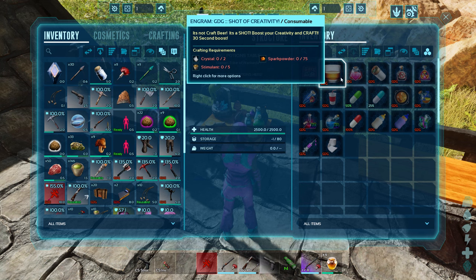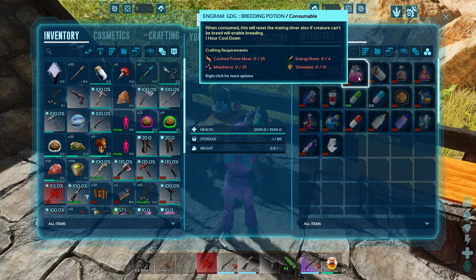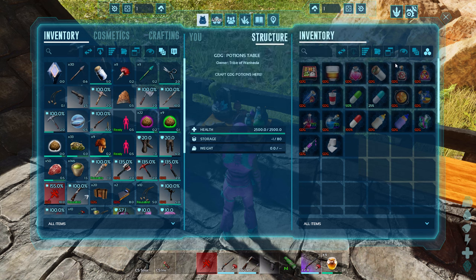Breeding potions: when consumed, it resets the mating timer — handy come breed time for bosses or on dino overhauls when you want a mass of backup dinos. You feed this to your dino and it can breed again. It has a one-hour cooldown. And if it's a creature that does not normally breed, this will make it able to breed.